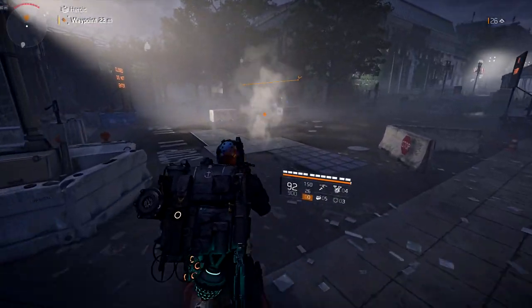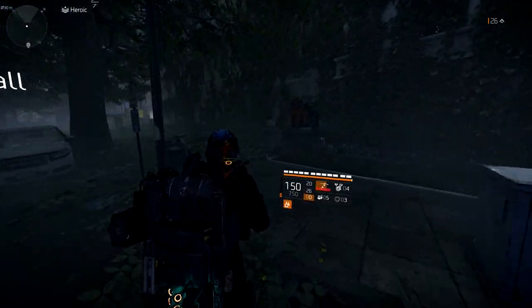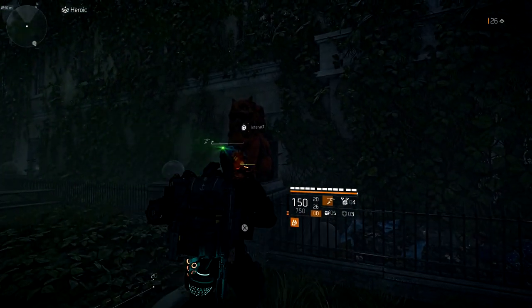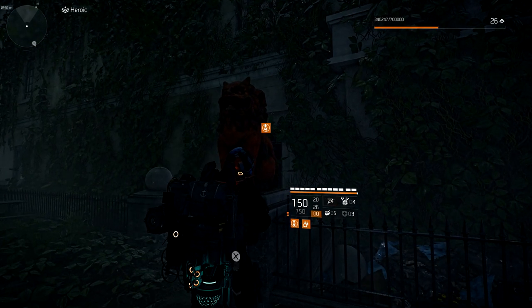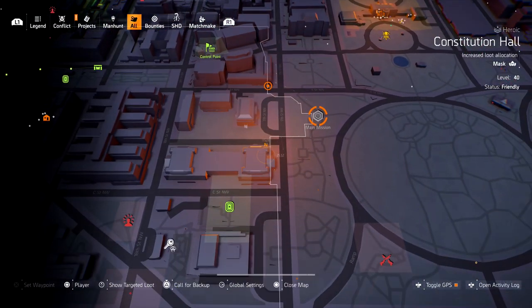If we keep going straight on this road right here, right in front of us we have our statue. Once you interact with this, it's going to take us to another statue. This one's turning us all the way to the left.